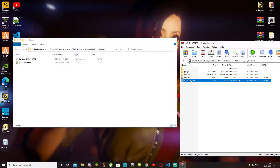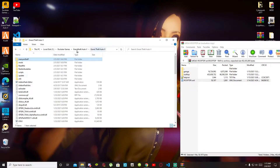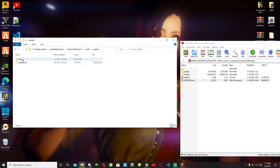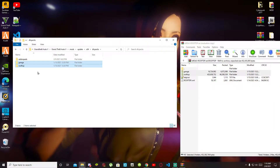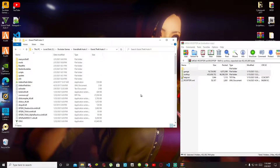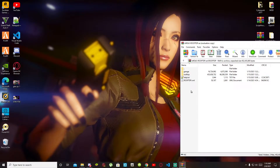Inside the rooftop folder within your extract folder, there will be a rooftop dot XML file. Select that file and drag it into your Spooner folder. Now go back to your GTA V main folder, then go into your mods folder, go to update, go to x64, and go to your DLC packs folder. Go back to your extract folder, select your garage and your rooftop folder, and drag them inside your DLC packs folder. That's all you've got to do. Go back to your GTA V main folder, right click, and refresh your game folder, then exit out.